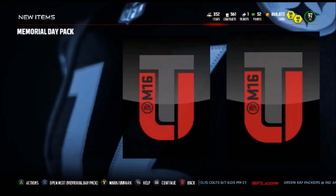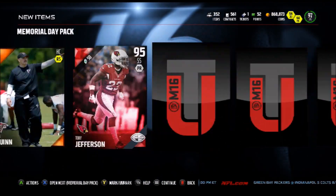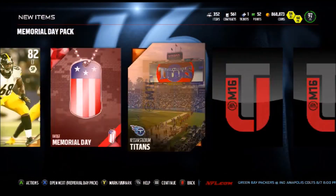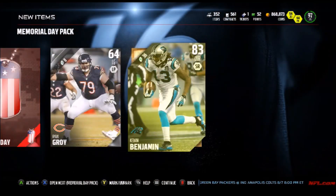The last five right now, let's see if we can clutch. Hey, we got Tony Jefferson! Now I think we only need one more player to complete Andy Dalton's set, so that's not bad at all. I will take that Tony Jefferson card. We're down to the last four, if I'm not mistaken.